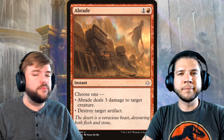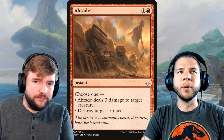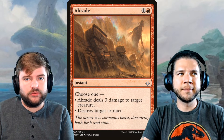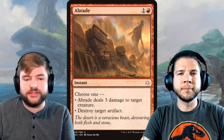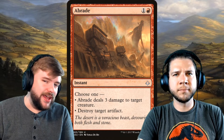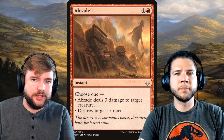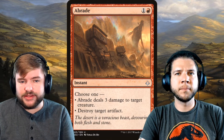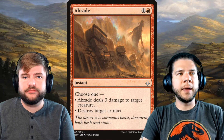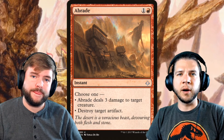Abrade is a card picked for this set. It's an uncommon so we're looking at foils here. But three mana to deal damage to a creature at Lightning Strike speed and cost, plus you can destroy an artifact — that's great. Abrade was fantastic in the Standard it was in, becoming a four-of or three-of in most red decks, and it has the potential to eventually become a staple in Pioneer as well.